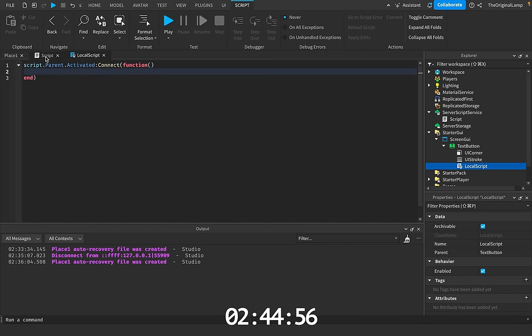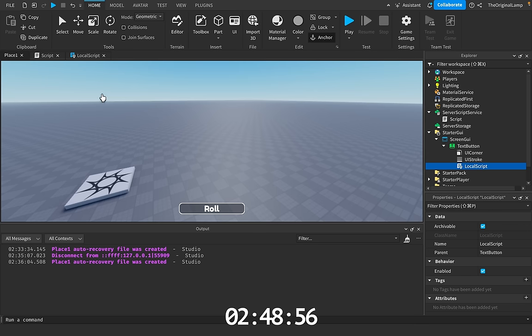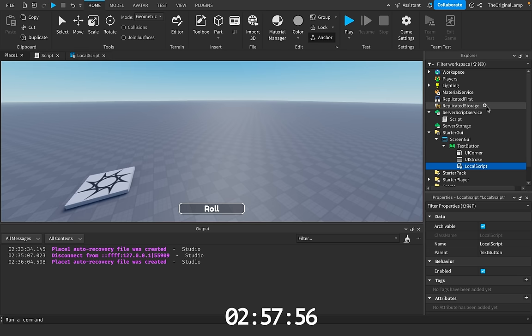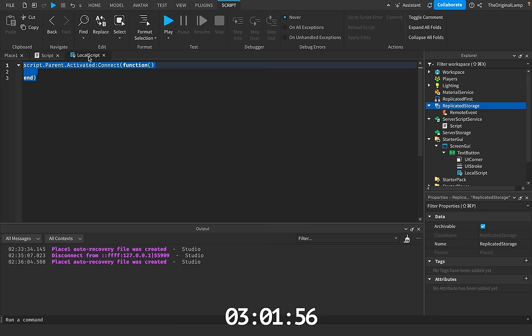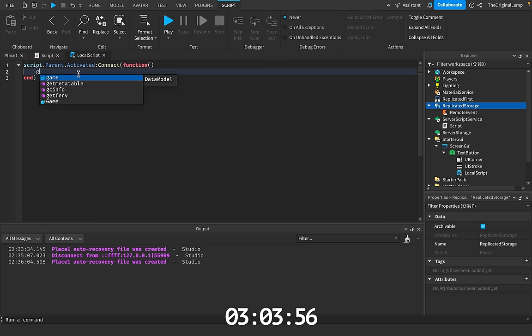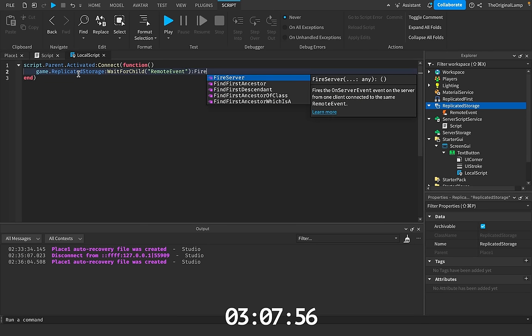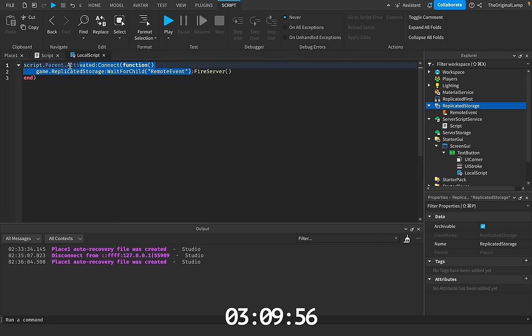What I want to do is that whenever the player presses the button, I want to send a message to the server so that it actually gives the player an aura. The reason we do this on the server is because local clients can lie — local scripts can lie. But the server is the objective truth, it cannot lie. The way I send the message to the server from a client is I'll use a remote event. All I gotta do is say game.replicatedStorage wait for child remote events, fire server.